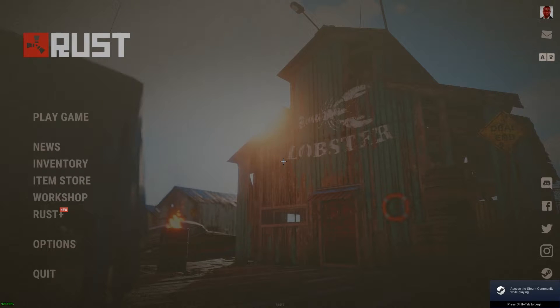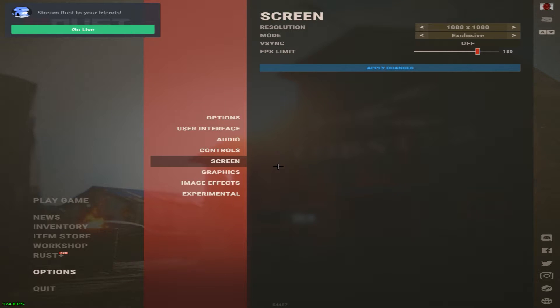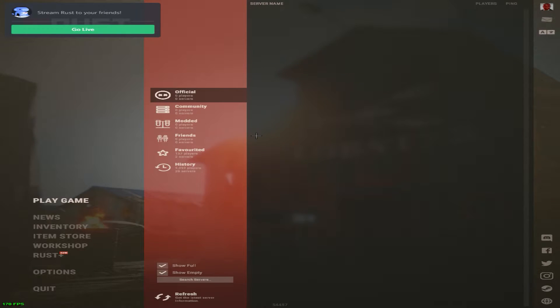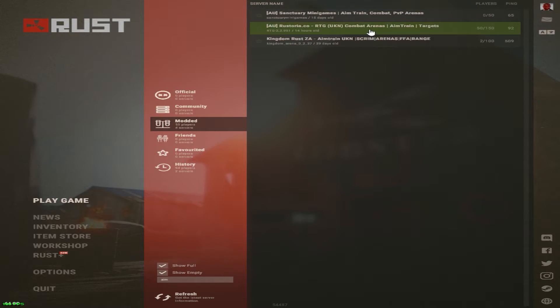I'm back in my game — it took a couple tries. You want to go to options, go all the way down to your resolution, select the one you just made, then click apply — sorry for the black screen again.